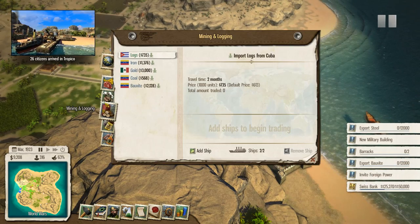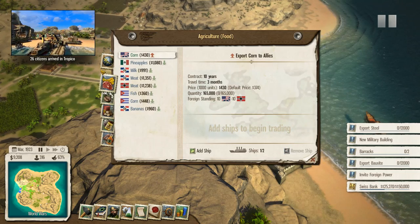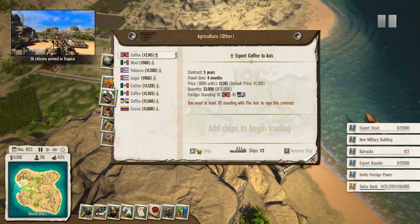Let's take a look at trade as well. We can sell steel to the allies, so we'll do that. Nobody to sell our tobacco on, so that is rather unfortunate, but I think we can sell our coffee to the axis over here.